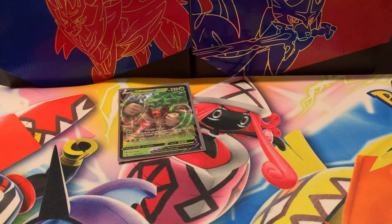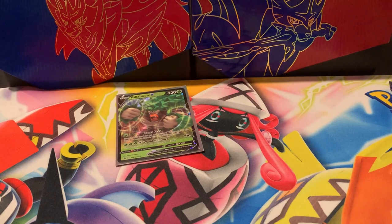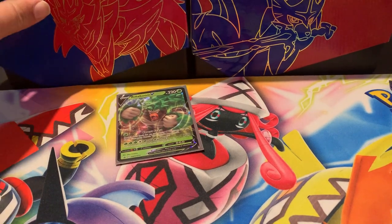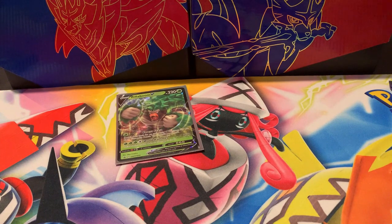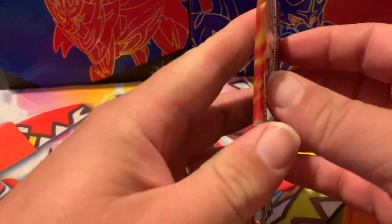Not the best of starts for this tin. The last tin — which was the Inteleon Sobble one — had good pulls. The Cinderace one had some too, probably. And so far, none for this one. Getting into our Cosmic Eclipse pack.